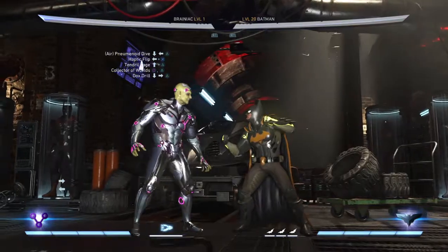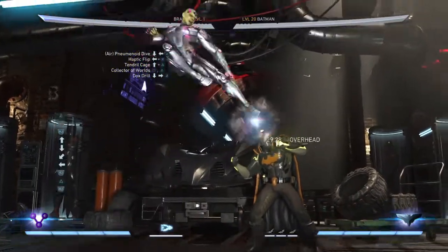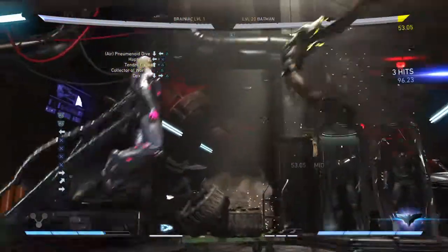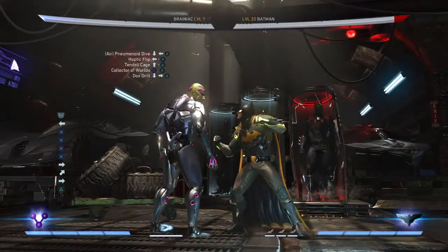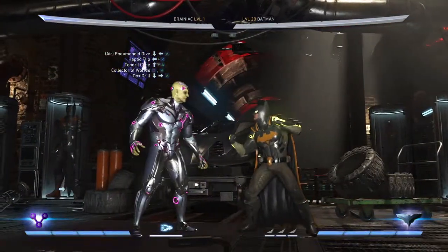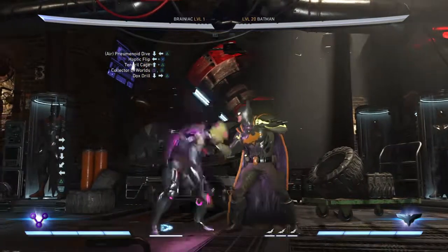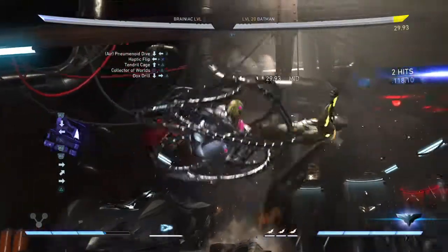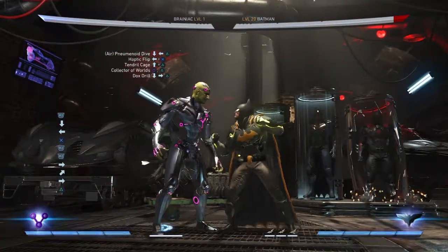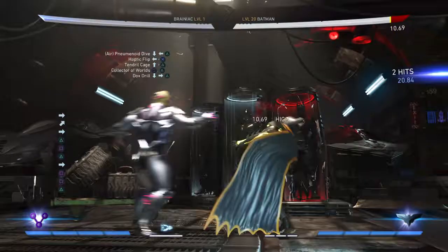After the hip tick flip, what you're going to do is jump and press triangle — jump as the person comes back, press triangle. Then you're going to go into Collect of Worlds, which is square, square triangle.